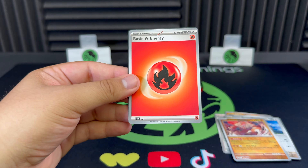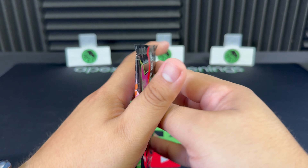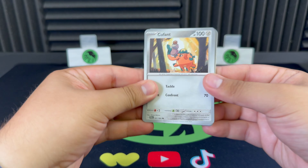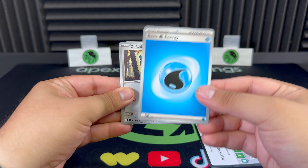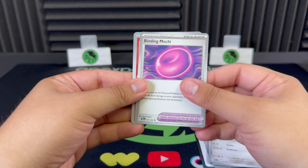Nice foil there — hit number two, not the best EX but a hit is a hit nonetheless. Water energy, alright. Houndour, Horsea, and Copperajah on the reverse.